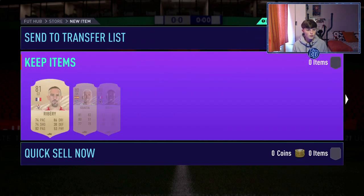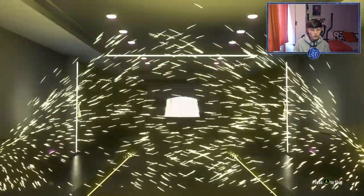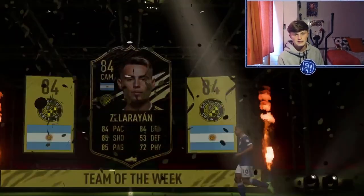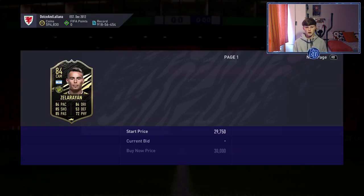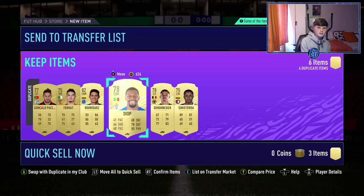What a bit of luck - insane! Couple of packs left - rare megas. Can we get a walk out? We do! It's not a blue, it's an inform. Argentinian CAM - Zela Ryan maybe - 84 or above. I feel like it's untradable and I think all of these are actually untradable. But an 84 rated inform is always welcome in the club.